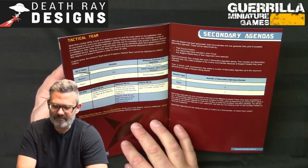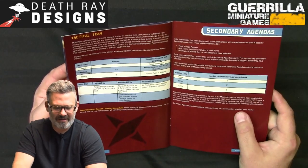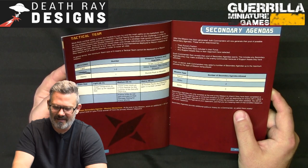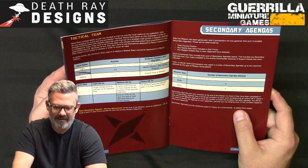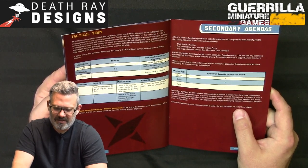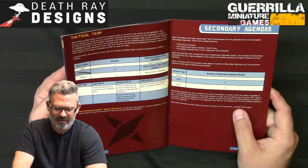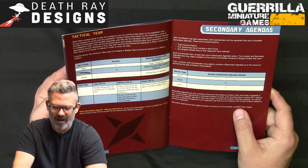A Tactical Team requires at least one of each: a light with a target designator, a medium with a melee weapon, and a heavy with a rocket pack or missiles. Their secondary agenda scores an additional VP on turns two or three if you're scoring your primary mission objective during those turns — rewarding mission momentum.